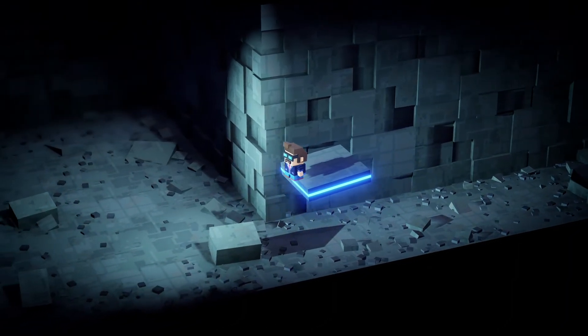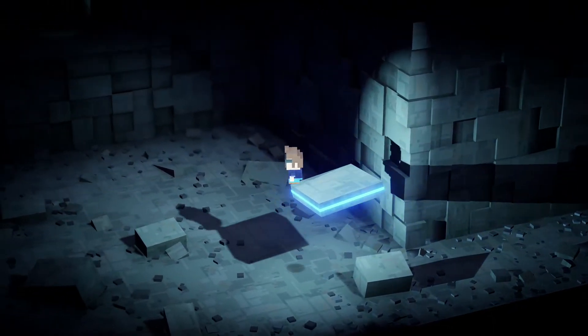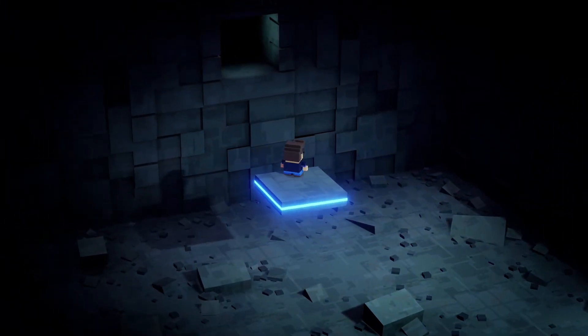You just want to make your way over to the wall at the top there and use the platform to jump through the wall.